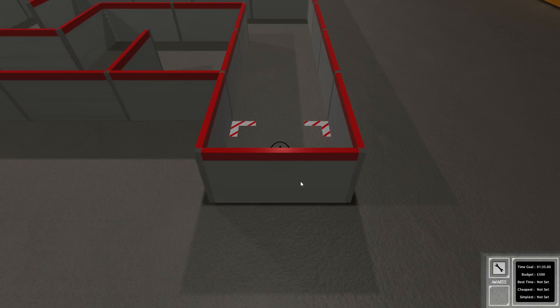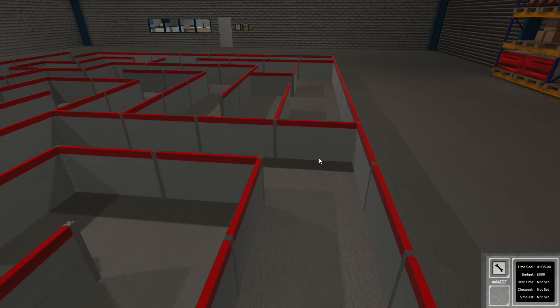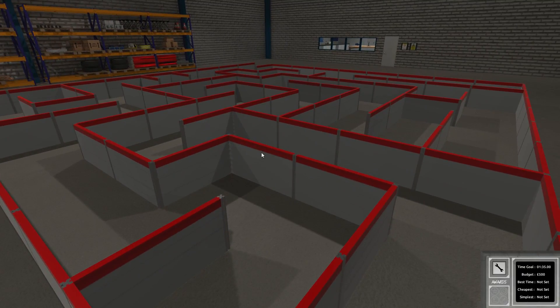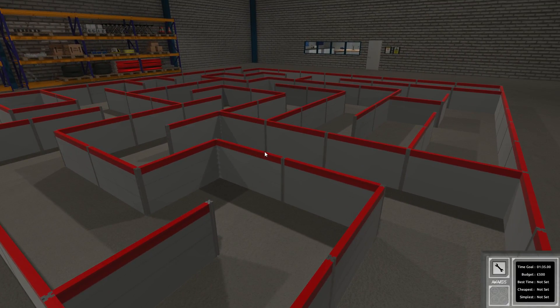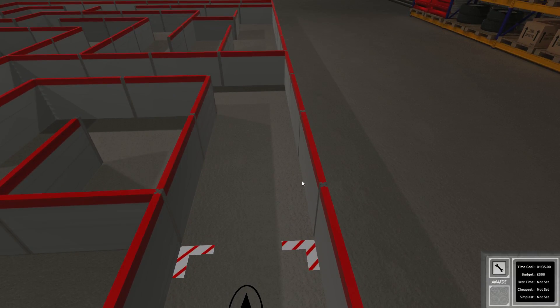First of all, as usual, let's view the level. We did something similar already, didn't we? It's actually a maze — a real maze this time. If we consider this first corner, we would have to orient ourselves alongside the right wall.